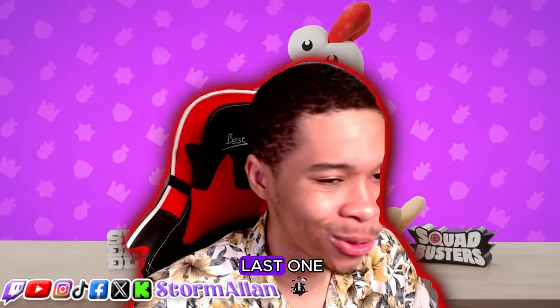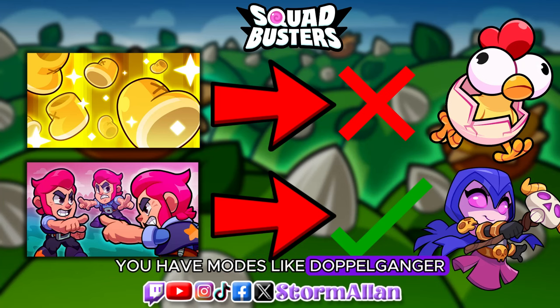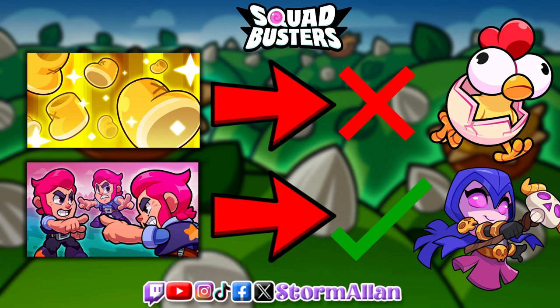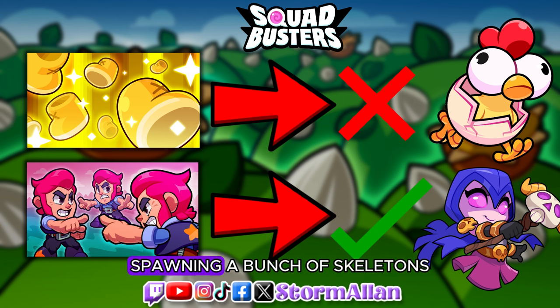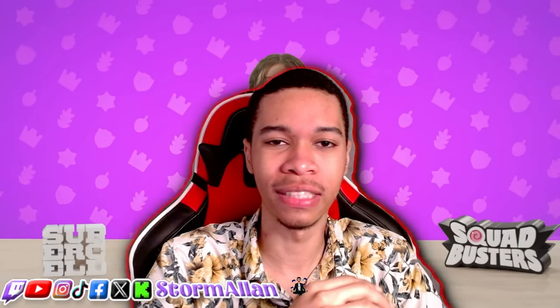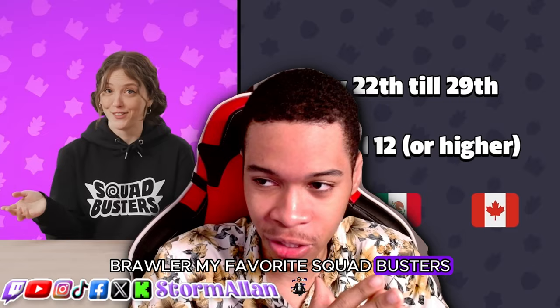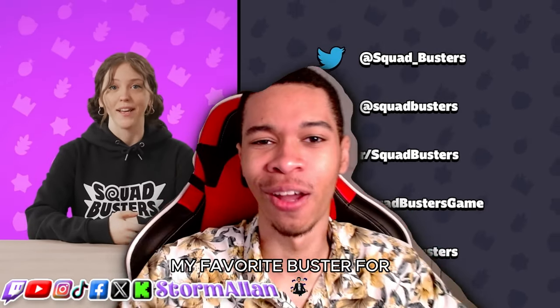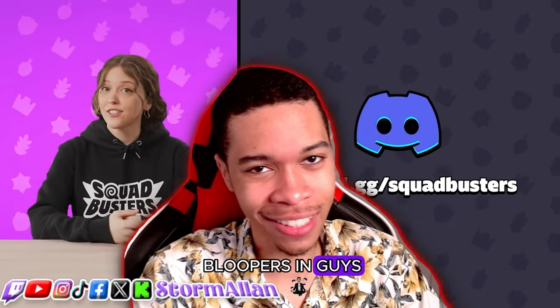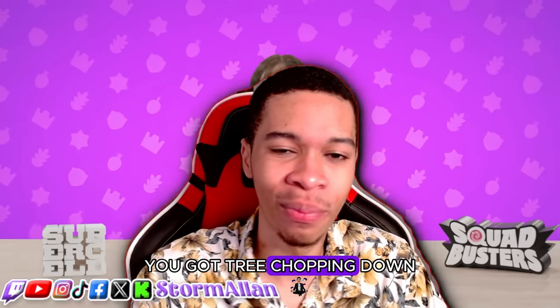Number five: each modifier requires different synergies. This is so important. You have modes like Doppelganger where you don't want a bunch of chickens or hog riders. The Doppelganger modifier works perfectly with witches that spawn little skeletons — having a bunch of witches spawning skeletons, a bunch of barbarians, a bunch of Colts doing gunshots all over the place. Modes do matter. I will show you a couple of my favorite busters for each of these modifiers — for tree chopping, I love Greg.